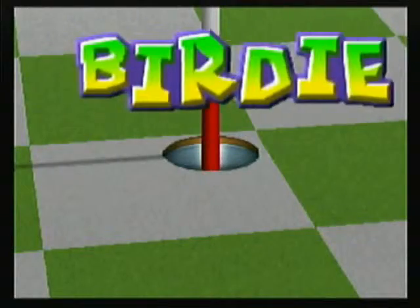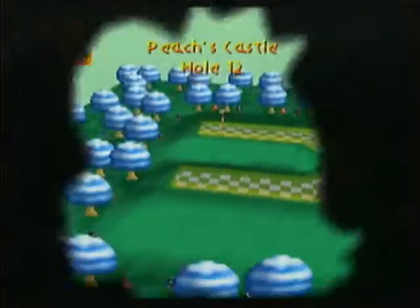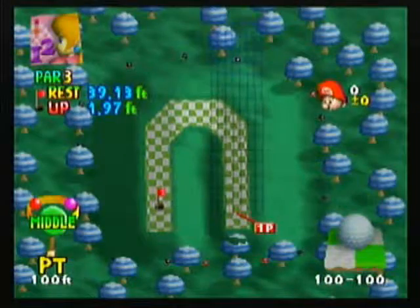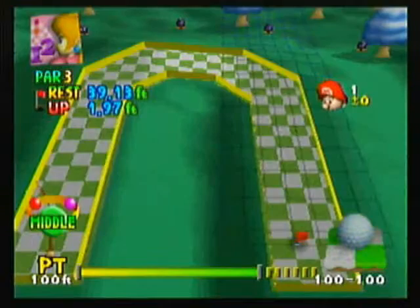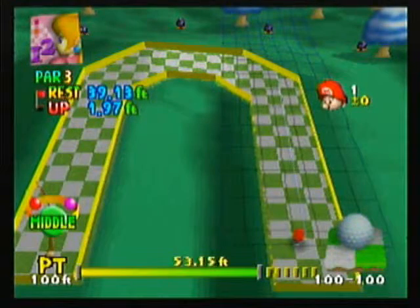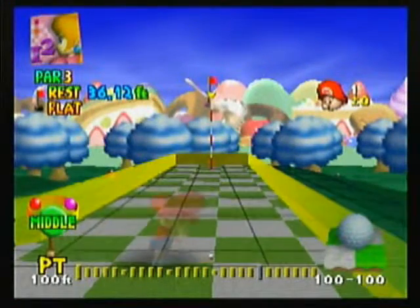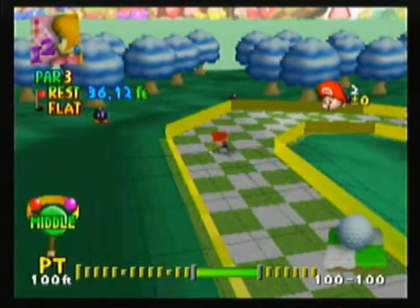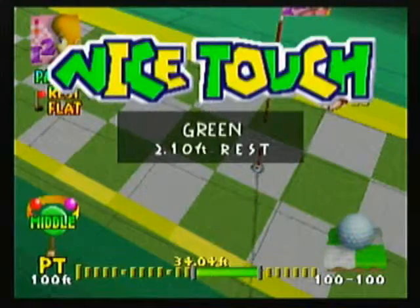Nice birdie! We're back to even. Let's try going full power on a middle shot, see what happens. About three quarters of the way there, not bad. Now we want 36 feet — I think that's just enough. Oh no, a little too less.